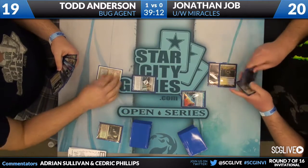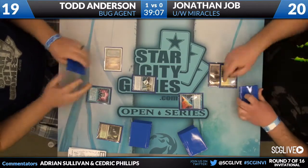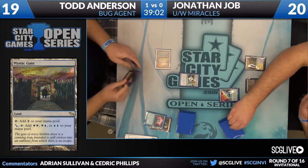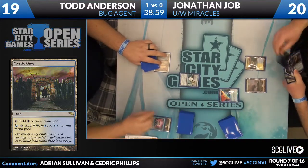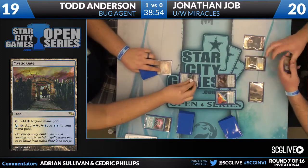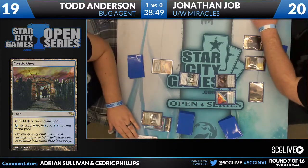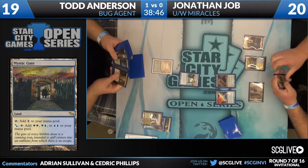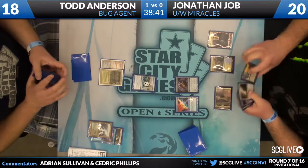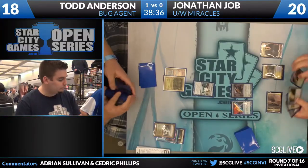Counterbalance blind reveals a Sensei's Divining Top to counter Todd's Brainstorm. You don't see a second land from Todd, and Jonathan is trying to put him in the hard lock almost immediately. It's sort of like watching an awesome reversal in a wrestling match — people are watching like, 'Do this.' Well, you're on the ground now. Todd fortunate enough to draw a second land — a Polluted Delta — searching out a Bayou. Are we going to see a Decay? He actually doesn't have a Decay in hand, so he just Hymns to Tourach.